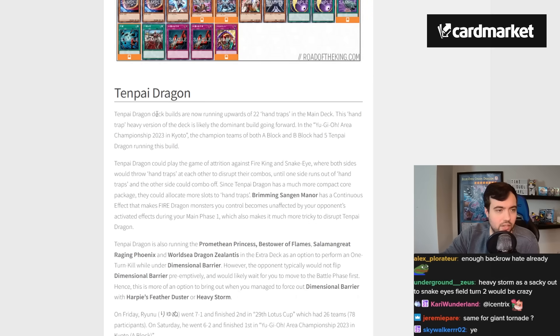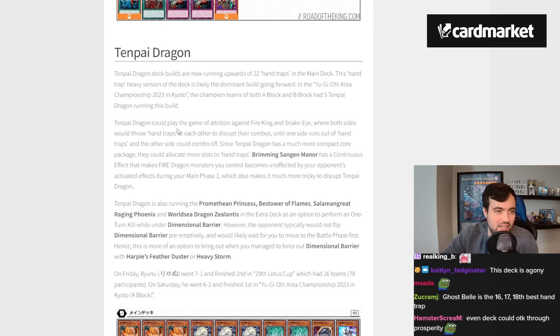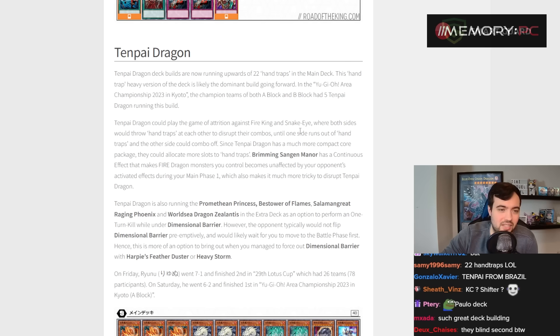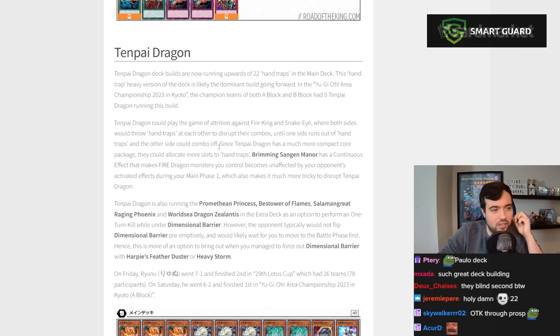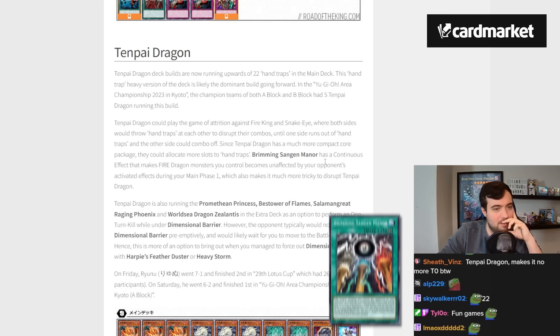Tenpai Dragon deck builds are now running upwards of 22 hand traps. This hand-trap-heavy version is likely the dominant build. Tenpai Dragon could play the game of attrition against Fire King and Snake Eye, where both sides throw hand traps at each other to disrupt combos until one side runs out — then the other side combos off. Since Tenpai Dragon has a more compact core package, they can allocate more slots to hand traps.